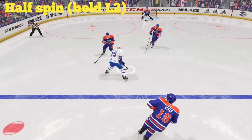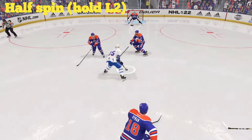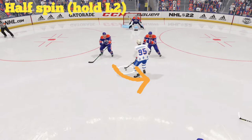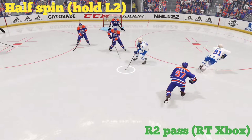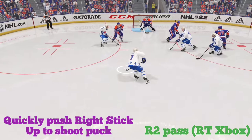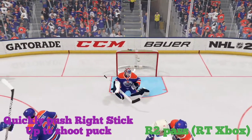Here, instead of going for a full spin, we're going to do a half spin. The idea is to try to set up a one-timer and make it easier to pass. So we're going to tap L2 — or the left trigger for Xbox — and we've got the half spin in. We're going to press the right trigger, or R2 for PS4, to get to the open shooter, and then flick the right analog stick up for a nice one-timer right there.